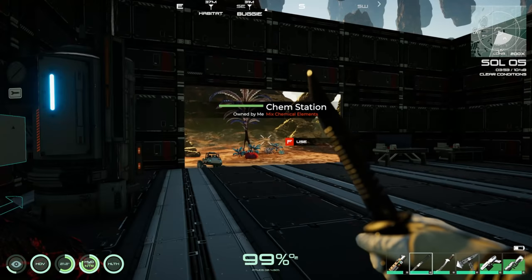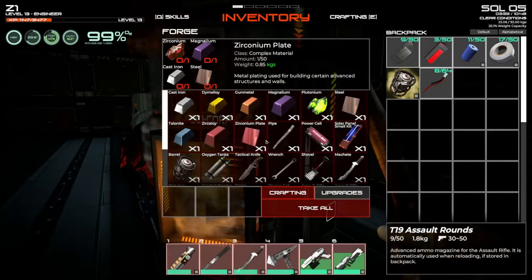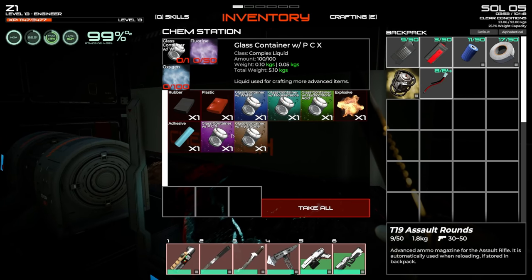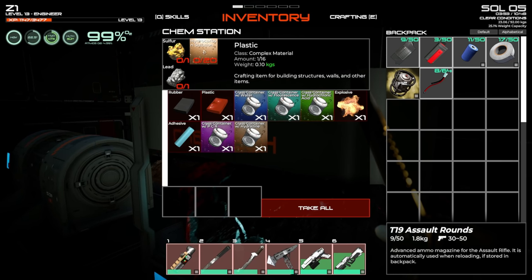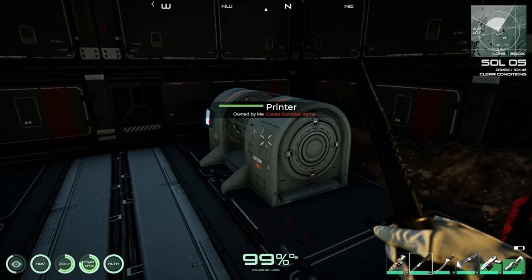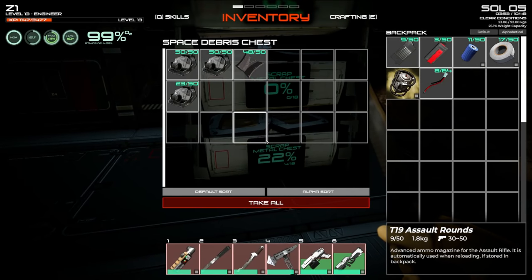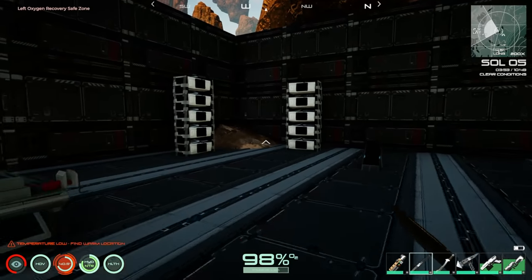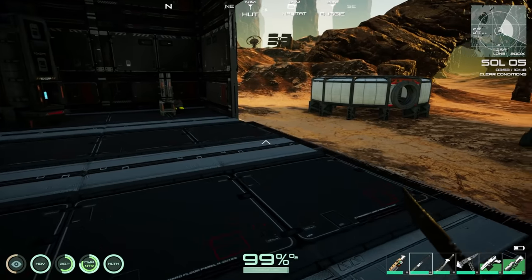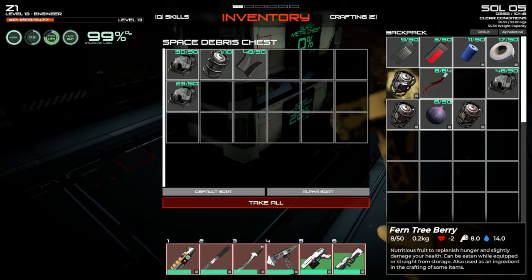Not sure where to get hydrocarbon solution. Checking the crafting station — no obvious upgrade for it. Wondering if it might be the pools of liquid on the ground, since it rains hydrocarbons on this planet. Going to take a barrel with us to investigate. A broken barrel needs a makeshift patch and scrap metal to fix.